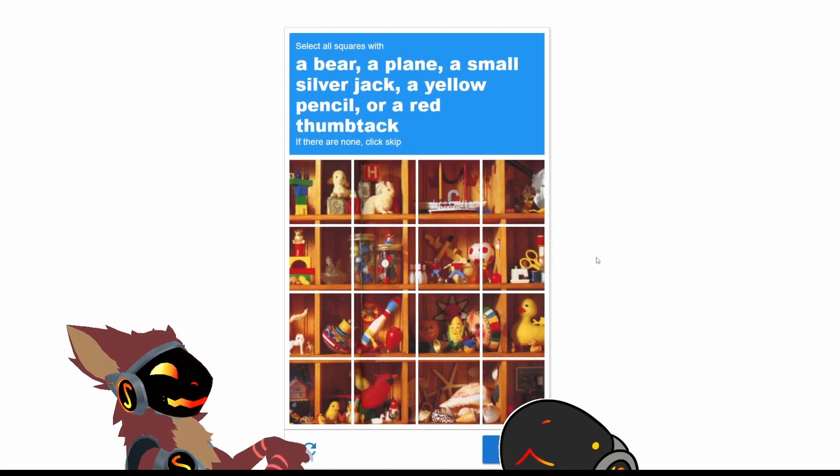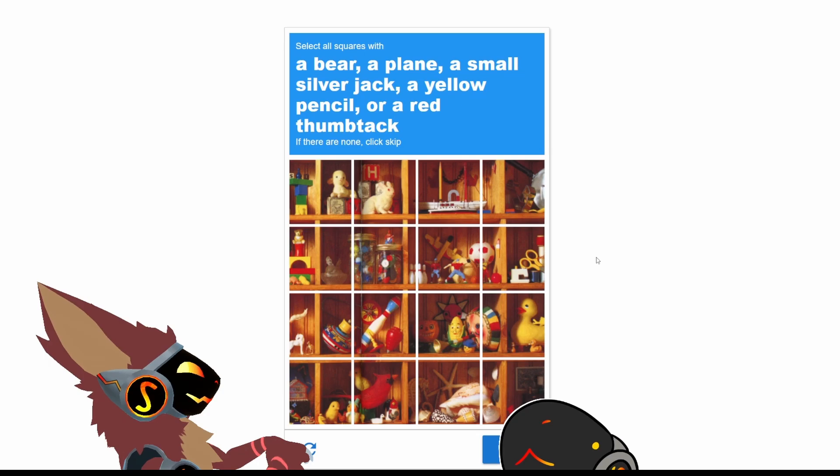Alright, I guess we're playing I Spy now. Select all squares with a bear, a plane, a small silver jack, a yellow pencil, or a red thumbtack. I see.